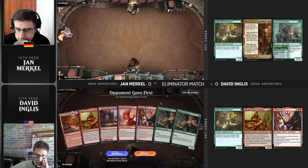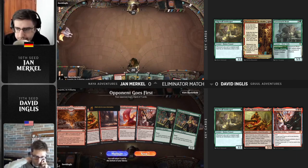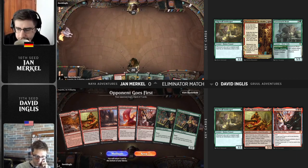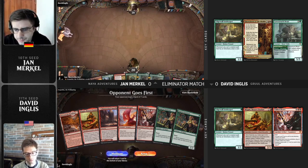This is an interesting hand here from David Inglis. Not loving the lack of green. This hand is pretty strong on the draw if you hit the green, and if you don't hit the green, it's pretty much a train wreck. So overall, a pretty tough keep here. But once again, you're on the draw, so you do have that chance to hit the green. But even the double Jaspera Sentinel is not very good, so I would think this is a close mulligan.